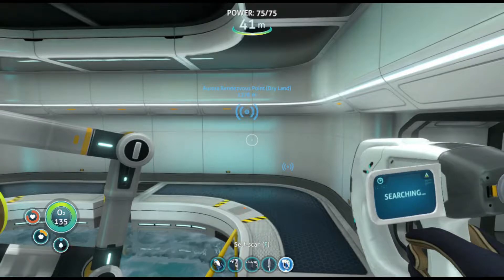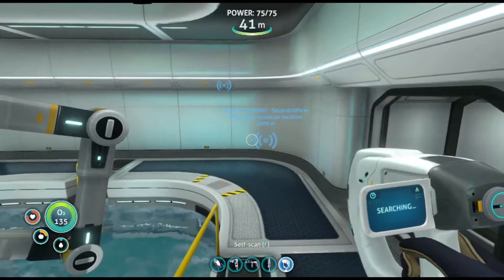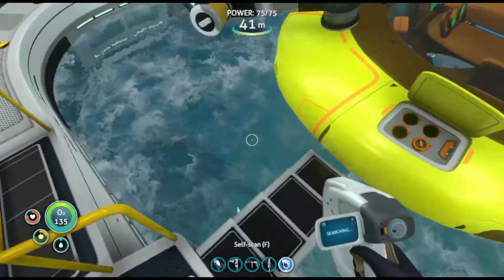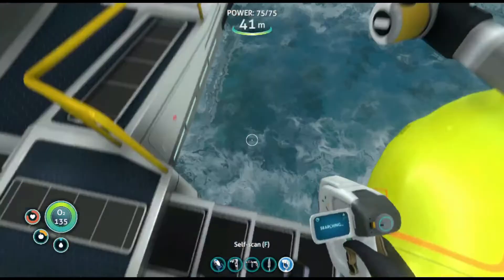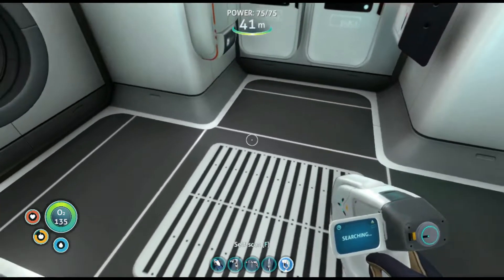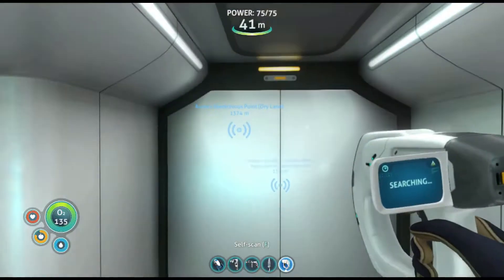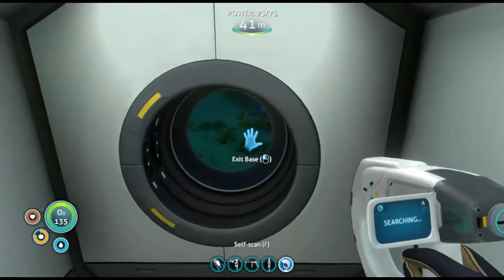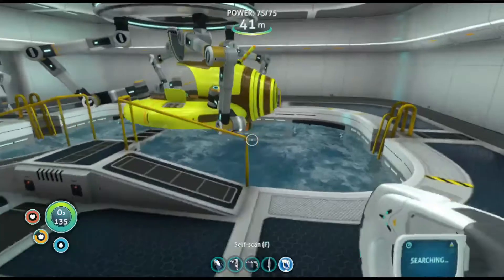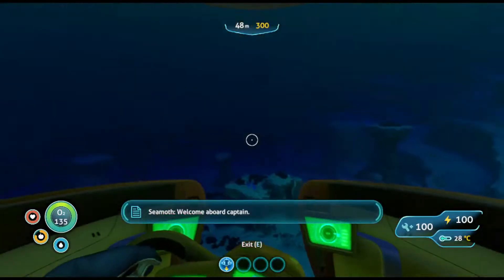I think this episode's topic will be the Aurora rendezvous point on the dry land that we got from Officer Keen's log, so that's what we'll be doing today — you probably saw the title and thumbnail. But first I need a bite to eat and something to drink. All righty, so we are now nice and topped up on water and food. We do have a radio message but I want to come back to that afterwards. Let's hop in our new Jeral at 100% charge.